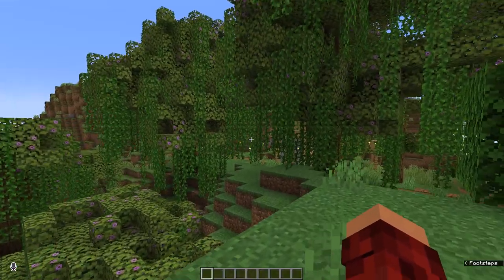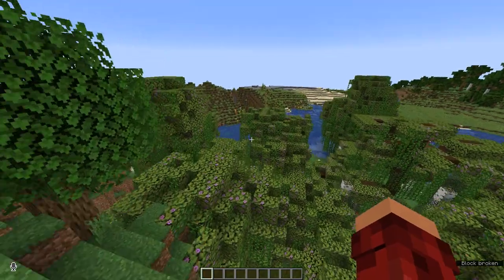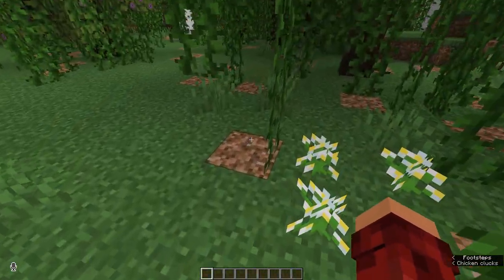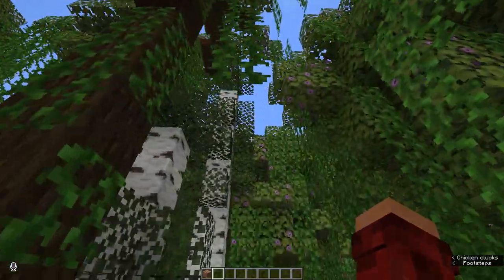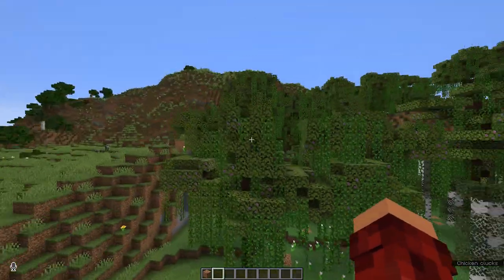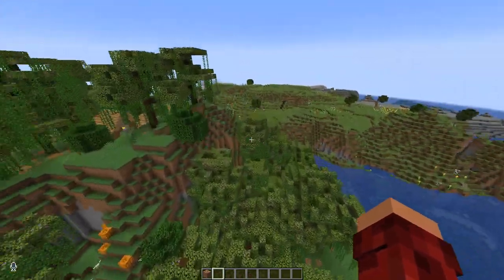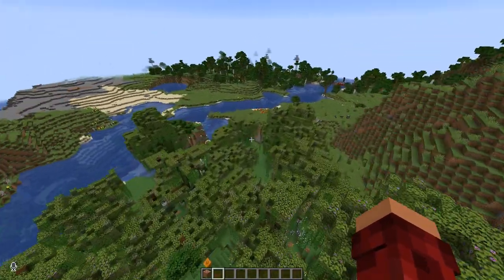Here we have a brand new biome. You may recognize it as a flower forest, but it doesn't look anything like that whatsoever. As you can see, there are a lot of flowers here, but the azalea trees have taken over. Got little patches of rooted dirt there, and all these azalea trees looking absolutely awesome. I wish Mojang had done this when they included azalea trees — made biomes like this. Because azalea trees naturally have the flowering azalea leaves, they should be in a flowering forest. And this is a beautiful little forest, with a little village right there next to it.